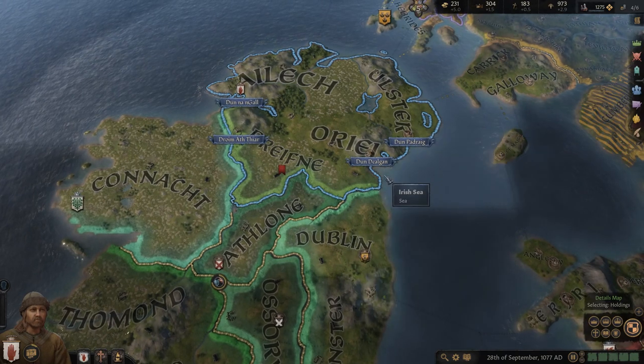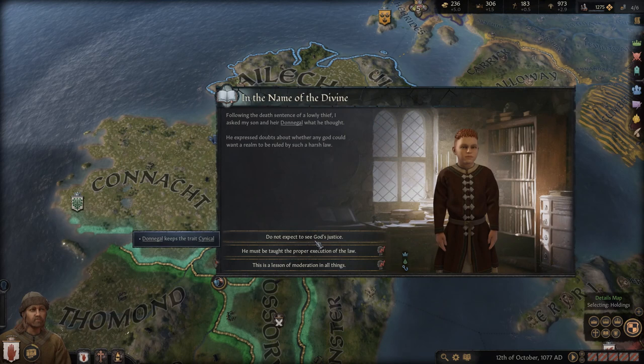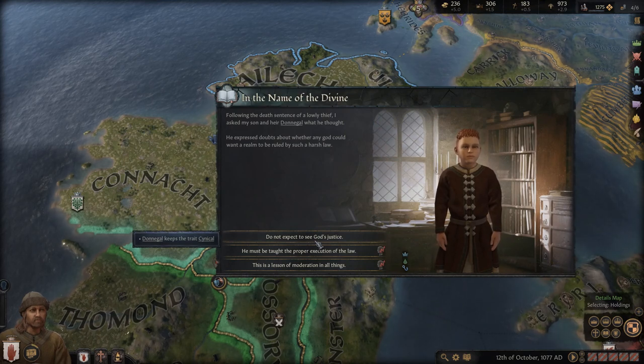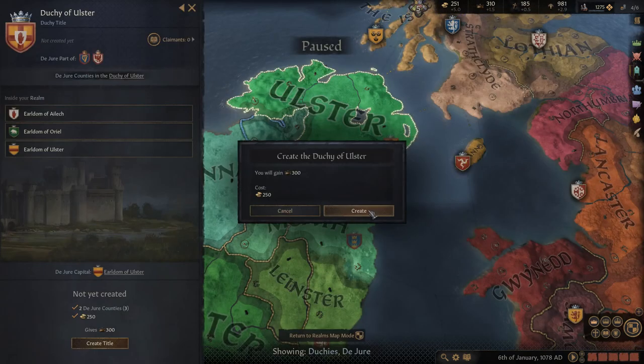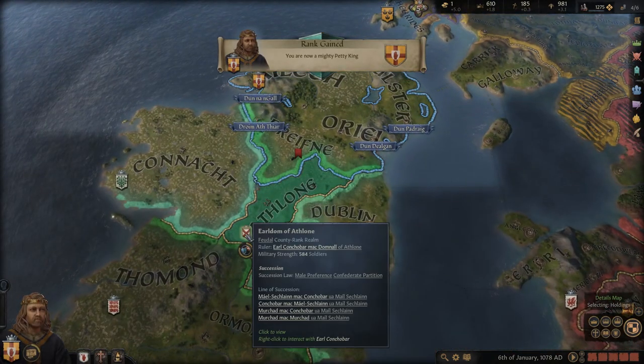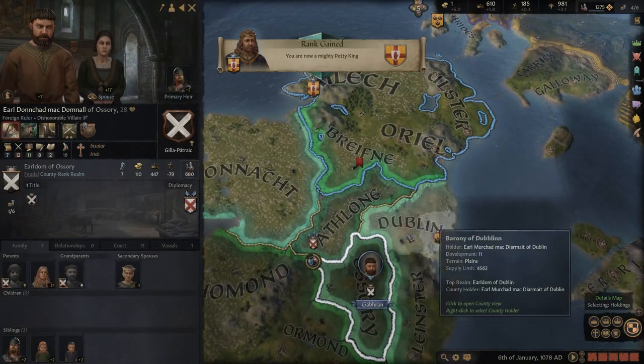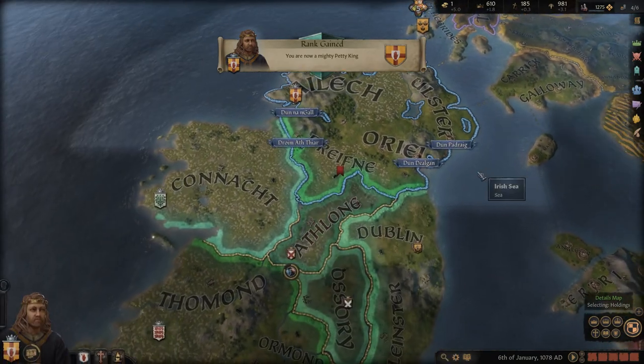I'm going to either form the duchy or take the claim, whichever comes first. We are now the Duke of the Red Right Hand. Hopefully we'll be able to get the money for this next claim relatively soon — he is allied, but I'm sure we can take them both on together no problem.